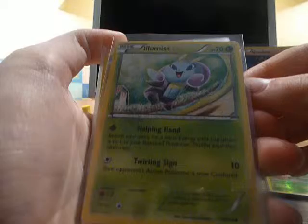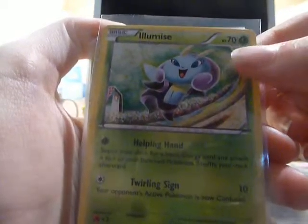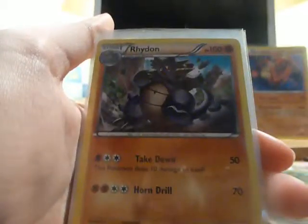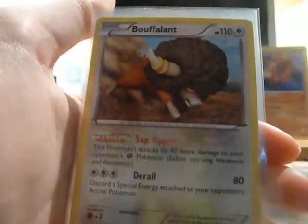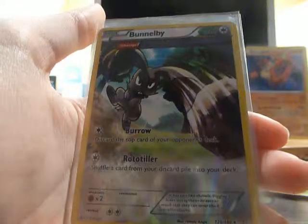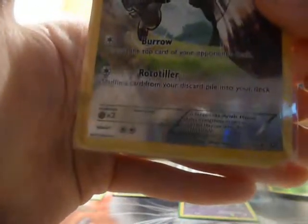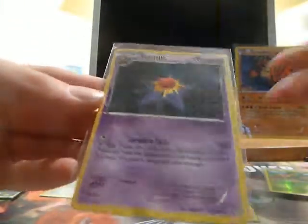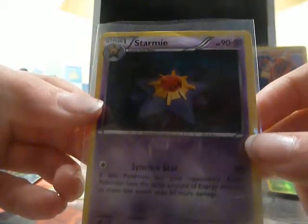So then we've got Primal Clash: Elamuse, Tangela, Slugma, Trojic, Rhydon, Puffalant, Yuzuran, Female, Rhyhorn, Reverse Bonobie, Reflection, and Stormy. Sorry about the lighting by the way.